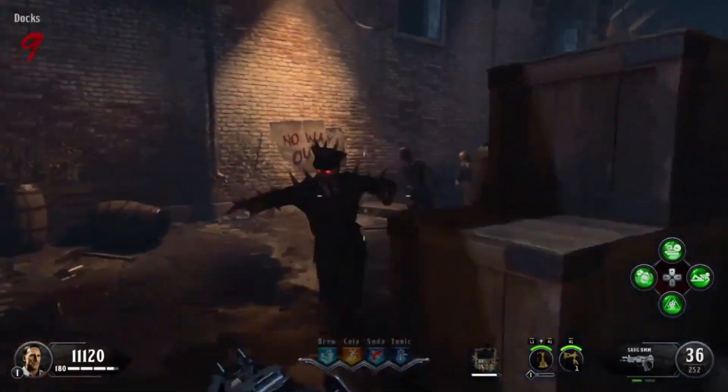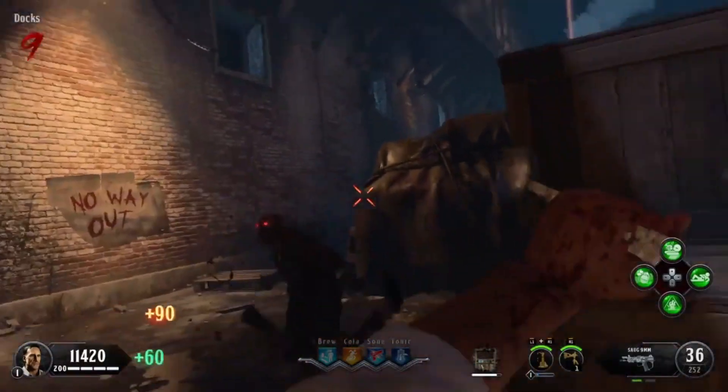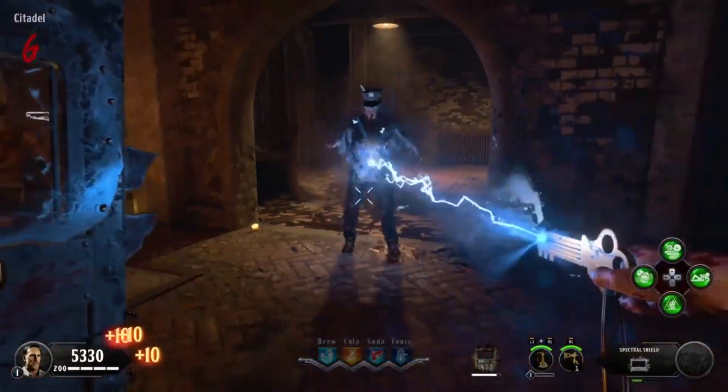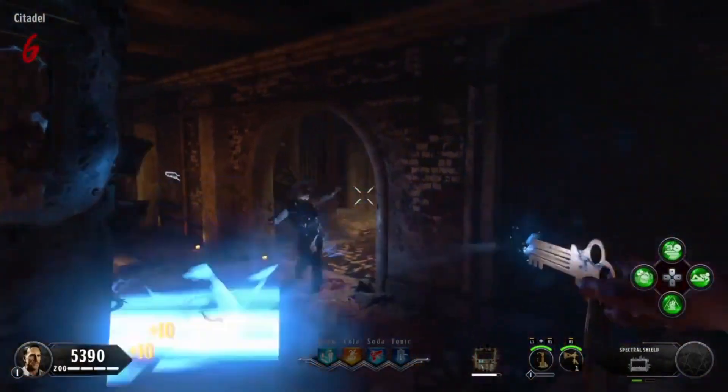To get this started, all you need is to have power on, have the Hell's Retriever, and have a Zombie Shield. Right when you get your Zombie Shield, make sure you at least have 2 Shield Blasts saved up.